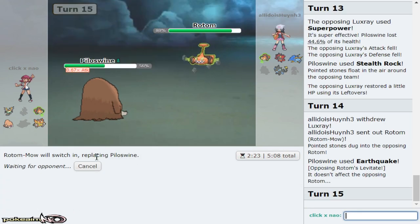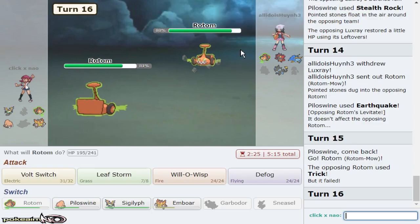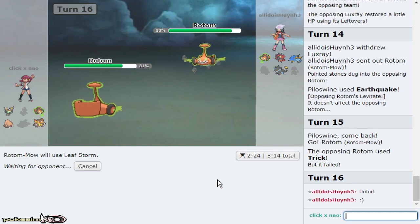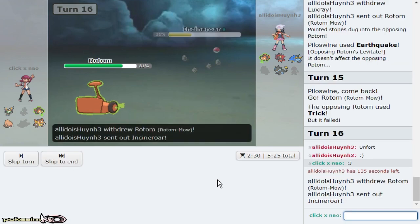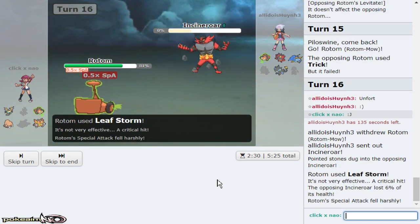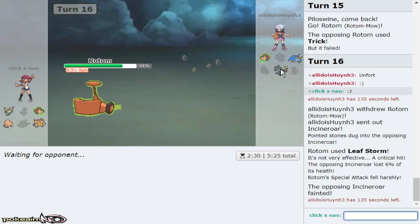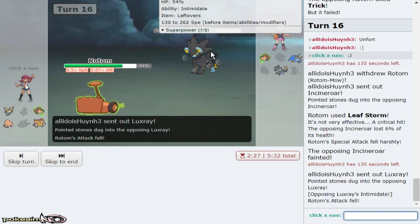My best play is to go out to Rotom here. If he Volt Switches, great — I take less damage. He Tricks, so that means I get a knockout right now with Leaf Storm. That's amazing. I'm not sure why he actually tricked there — I think his scarf was actually the scariest thing he has currently, and thankfully it's gone due to the trick. So we can Volt Switch on Klawitzer now. His scarf was the scariest thing he had, and if he goes Rotom it's already taking two turns of Stealth Rock. I'm offensive Palpitoad so I think I can knock it out.